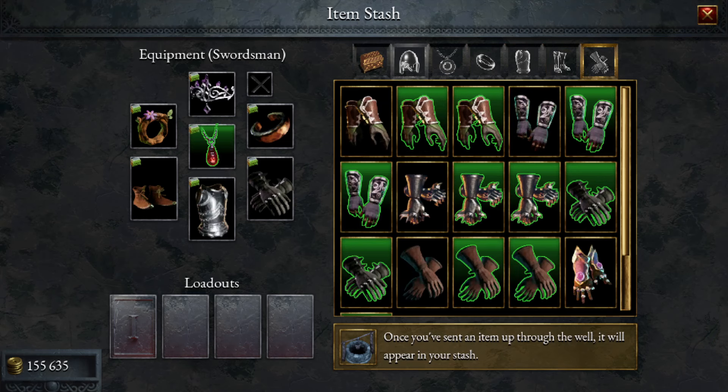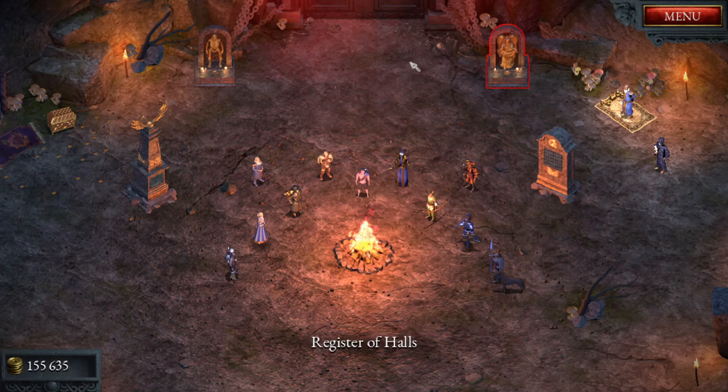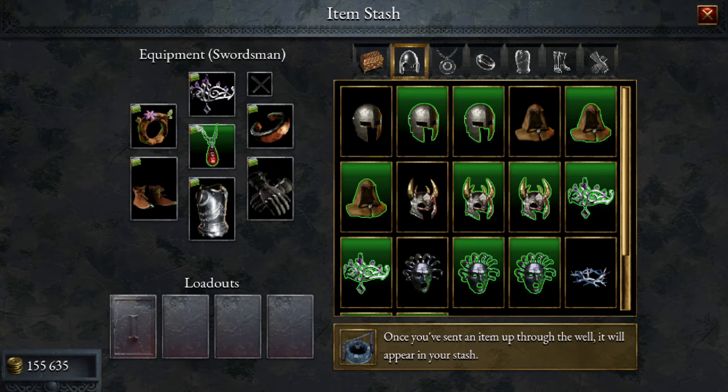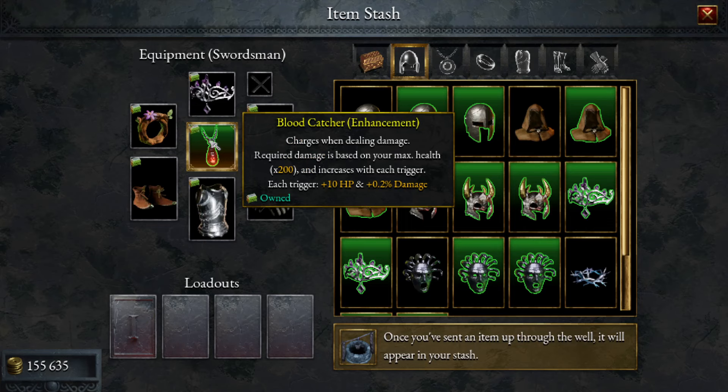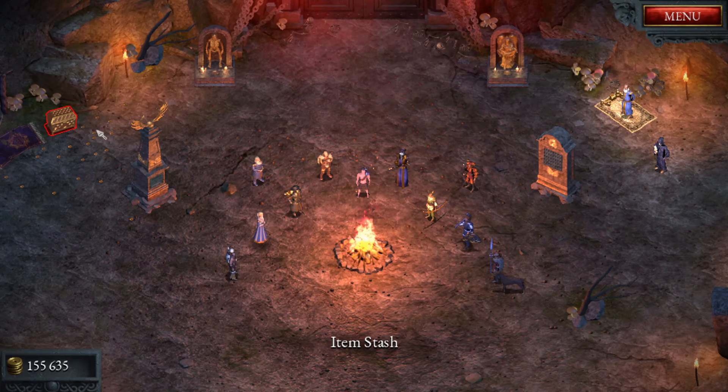The other problem is this kind of nullifies Agony Mode too. The idea of Agony Mode is it's supposed to get more difficult as the agony levels increase from zero up to five during your run. But when you have this item equipped, Agony Zero is actually the hardest, and once you hit Agony One or Two you're already set up and just free to start boosting. You just never die — you're constantly topped off at max health.